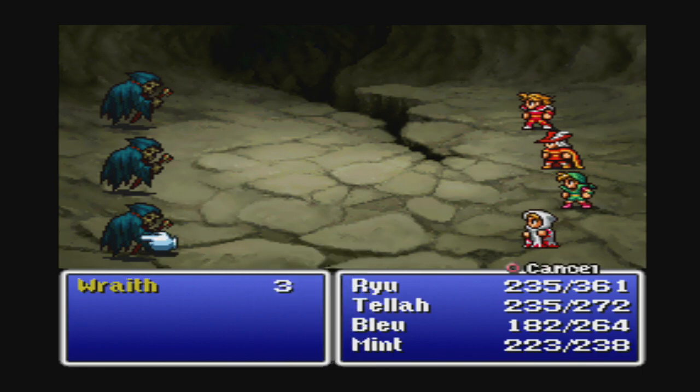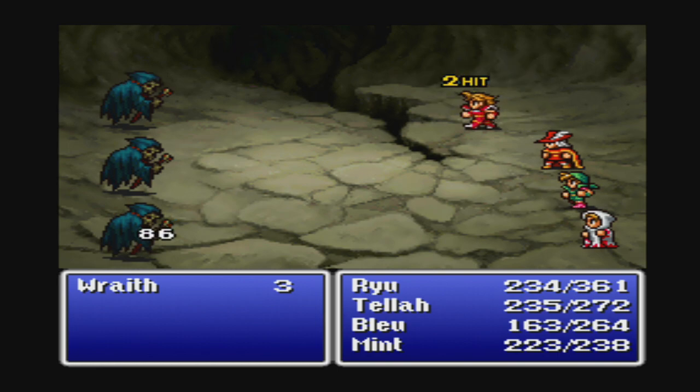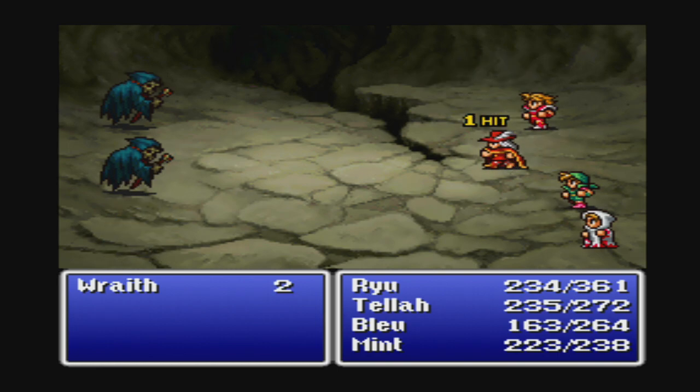Some Wraiths — again, no big deal. These bats down here, they don't do anything; they just get in your way.